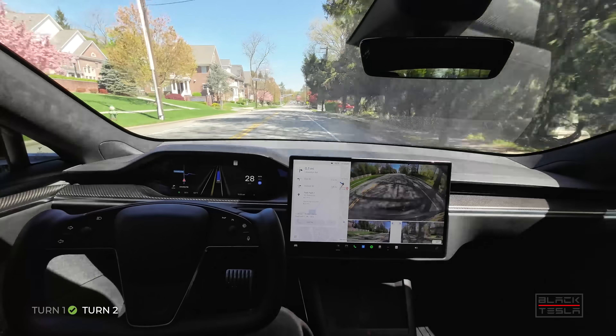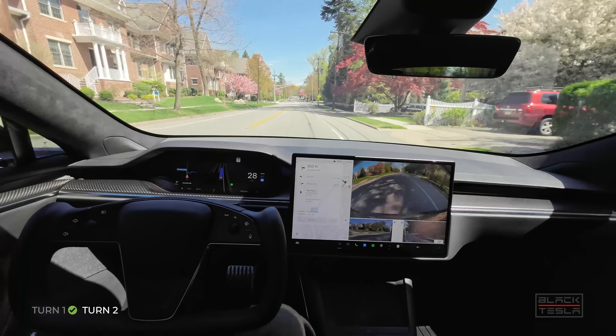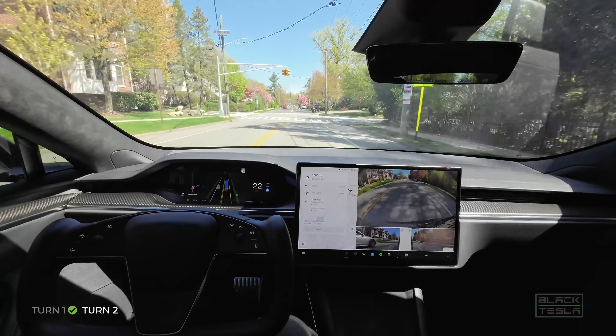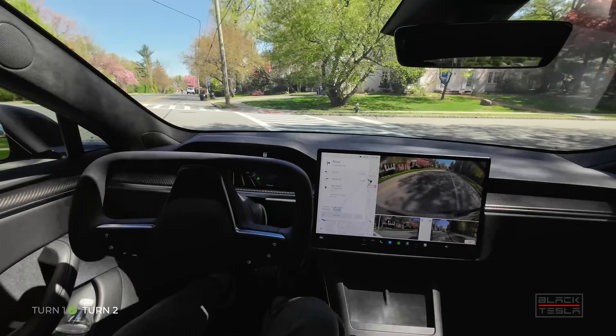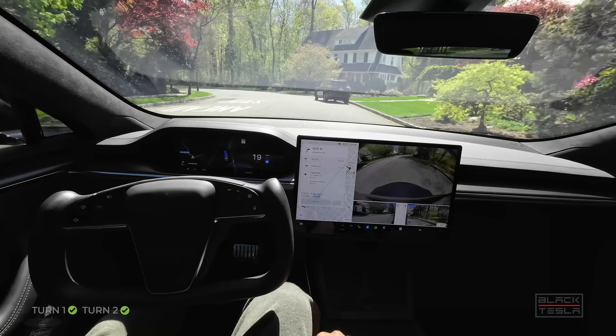Coming up to our second turn, just to see what marked improvements have changed between 12.3.4 and 12.3.5 — to see if things got better, worse, regressions, all that good stuff. Second turn: staging it nicely, good mile per hour, slows down nicely, good turn, good distance from the curb at 11 miles per hour. Good job on turn two.